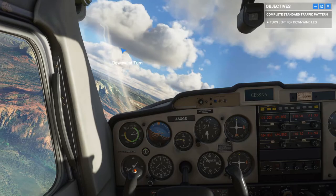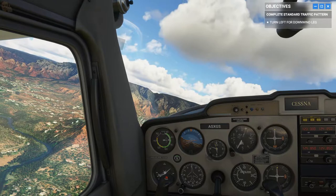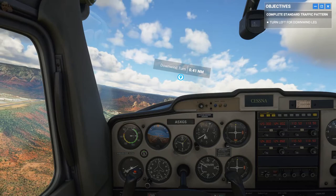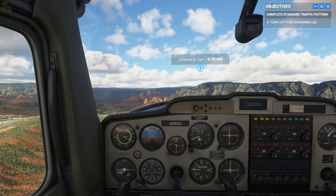Ready to make your left turn downwind? When the runway appears at the halfway point of your wing strut, you'll know you're at a good glide distance. We've got the wind at our back now — we're on the right track.